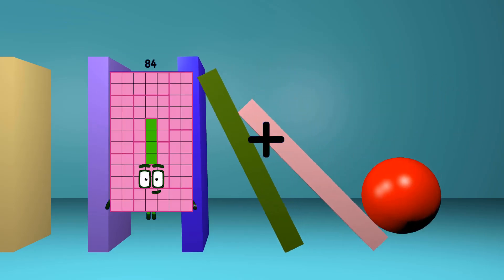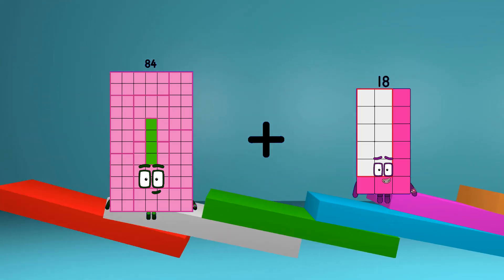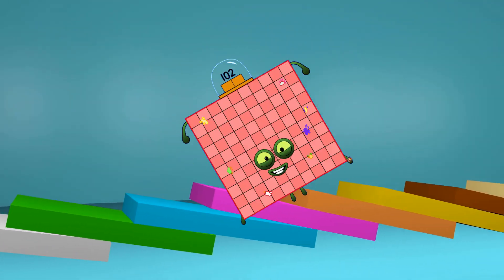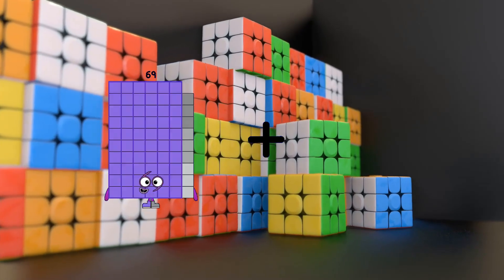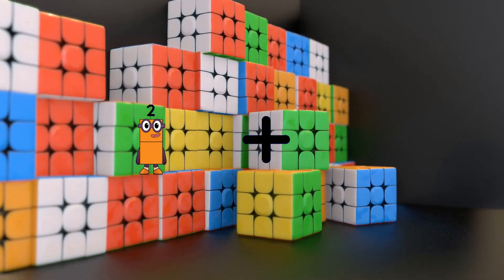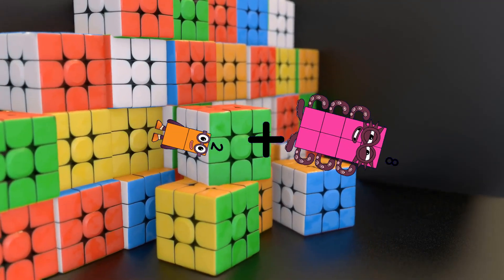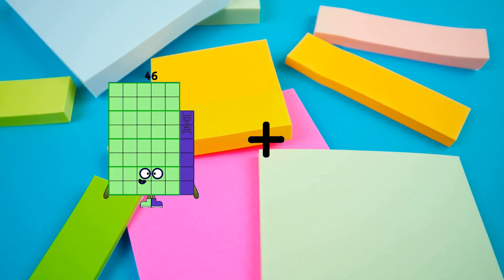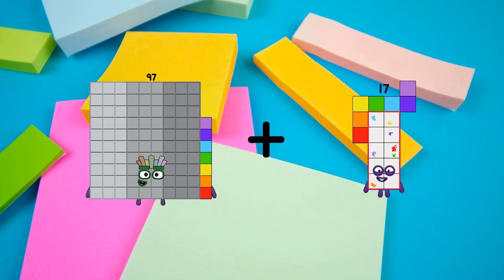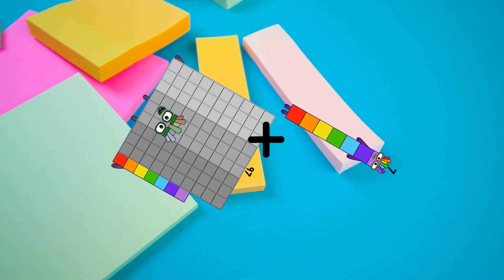84 plus 18 equals 102. 2 plus 8 equals 10. 97 plus 7 equals...